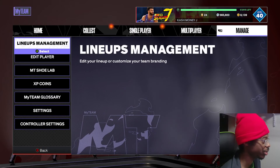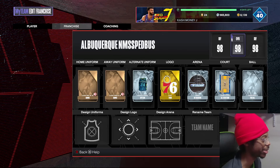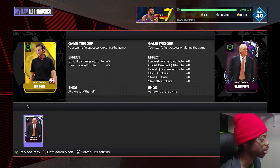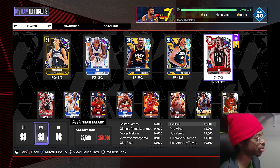Greg Popovich — let's look at his boosts. He's a Dark Matter coach. He boosts low post defense IQ, on-ball defense by six, lateral quickness, block, steal, and strength. He boosts all those things plus six, which is good. The strength boost is actually really, really good.